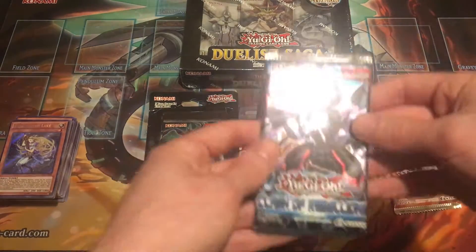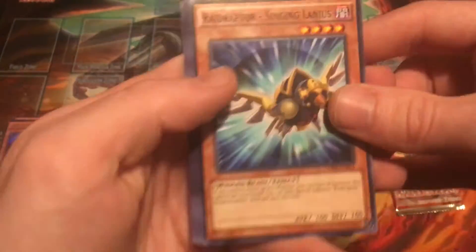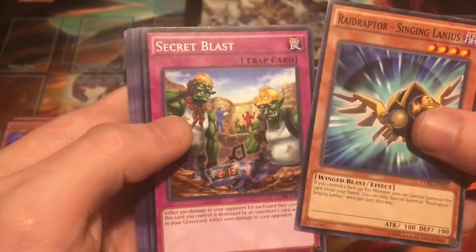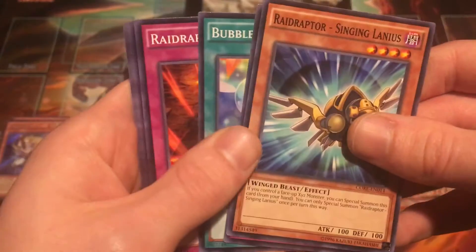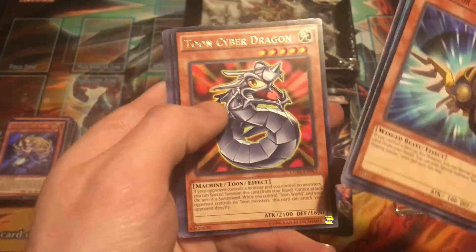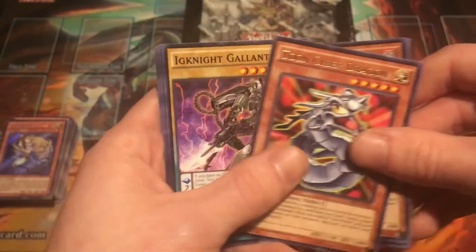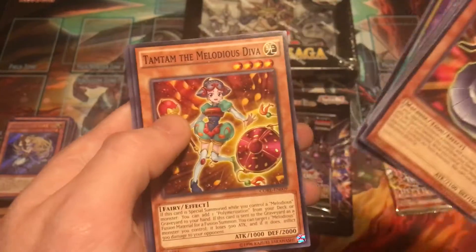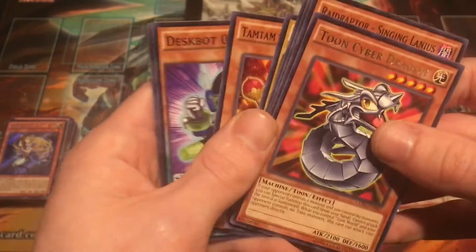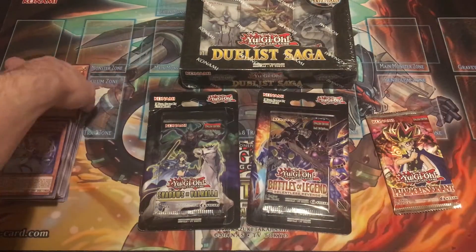Let's go ahead and start right into Clash of Rebellion — again, this is the pack that does not have a guaranteed holo, so let's see if we can just get a holo. Raid Raptor, Secret Blast, Bubble Barrier, Raid Raptor Return, and Toon Cyber Dragon. Again no holo, but Toon Cyber Dragon — I think this is actually a two to three dollar rare, so that's actually pretty good, I'll take that. Ignite Gallant, Tam Tam, Eliottis Diva, Deskbot, and Damage Juggler.